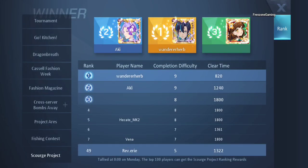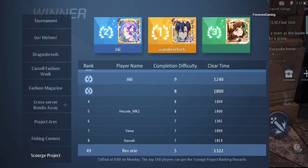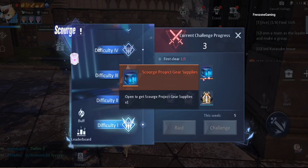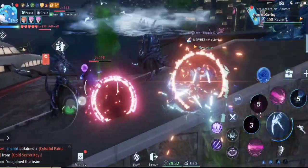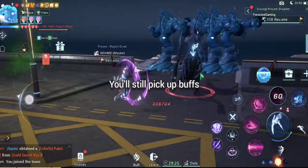There is a leaderboard which resets every Monday, so you have to clear again to stay on it. After completing a dungeon, the raid function will be unlocked for you. That means after completing difficulty one, by next week when everything resets, I will be able to use the raid function which automatically completes the dungeon — I don't have to fight through it again. You still pick up buffs when using the raid function.